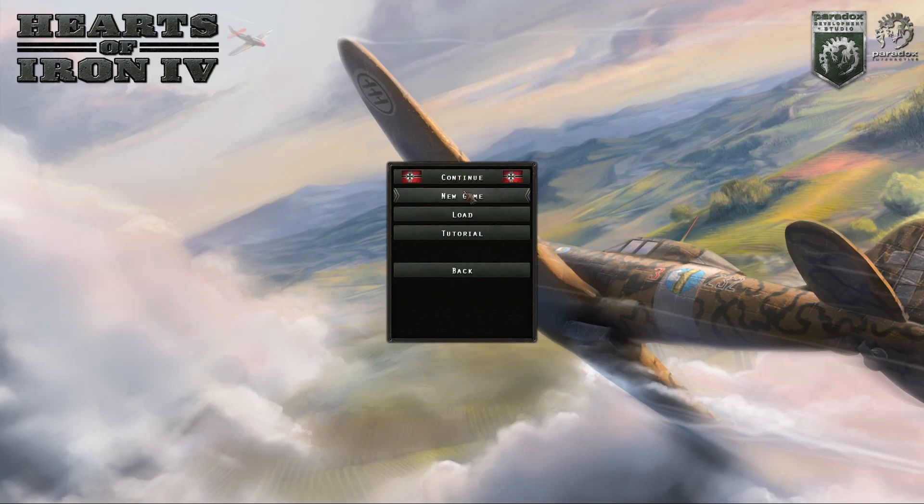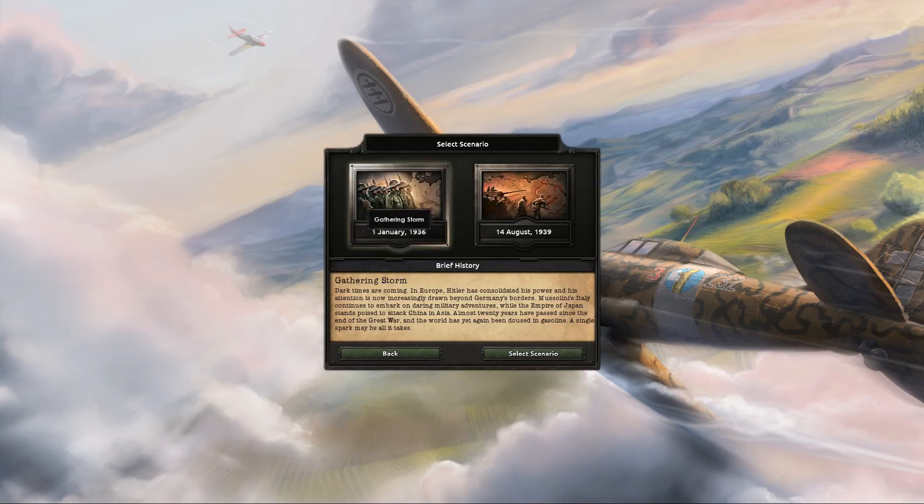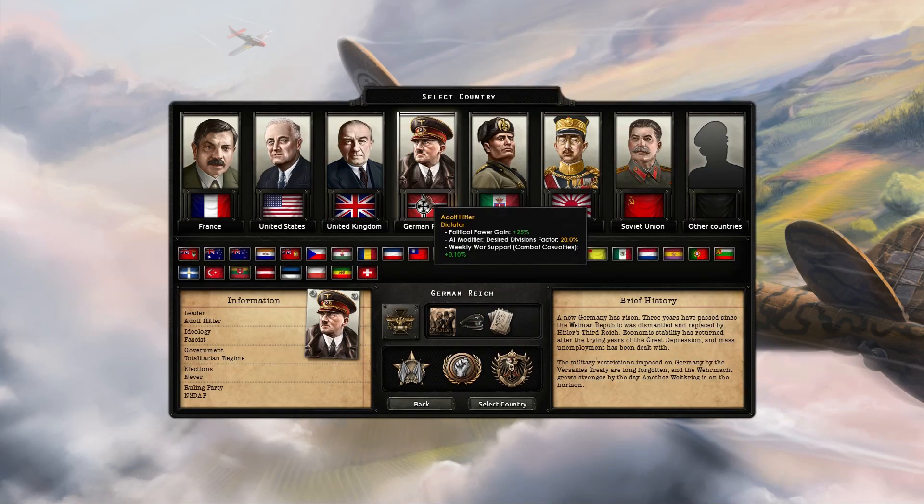I'm going to go through how to Order 66 Italy. You need to start in 1936, because by 1939 Italy has already conquered Albania.